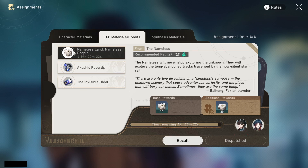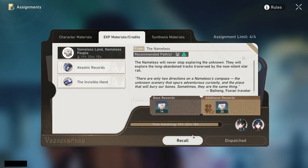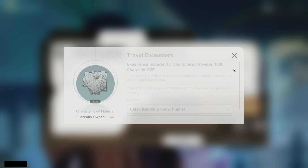The other assignments I'm doing are for books. These books might not look like a lot — you're only getting twenty of the low-rarity one per twenty hours — but you're essentially getting them AFK. If you're saving for a long time or don't need to level a character right away, this is going to add up.